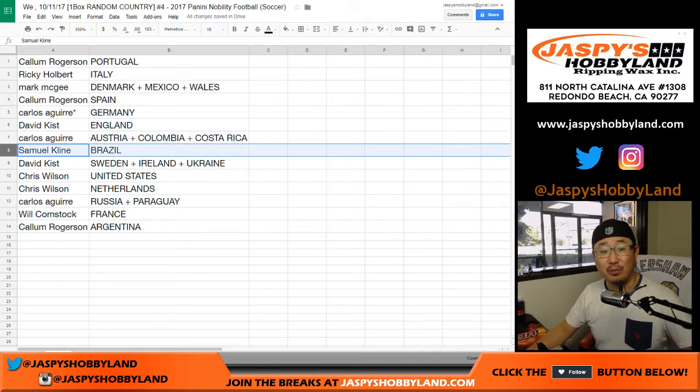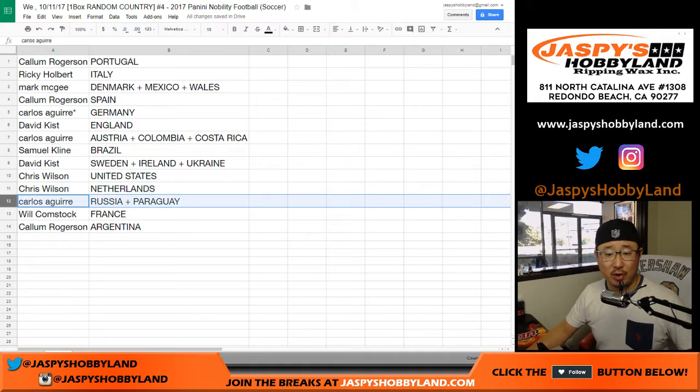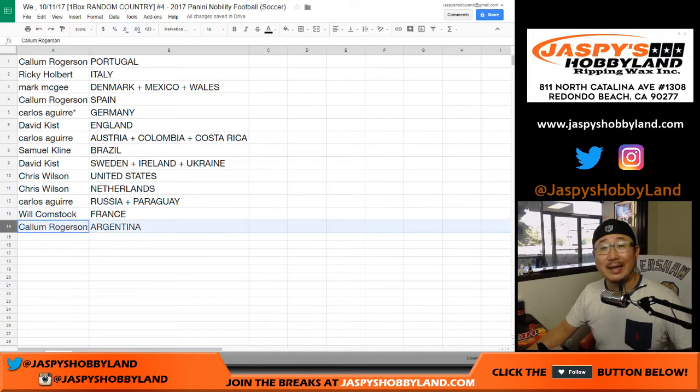Samuel Klein with Brazil. David Kaye with Sweden — excuse me — Ireland, Ukraine. Chris Wilson with our United States. Not a good week in soccer for us. Chris Wilson with the Netherlands. Carlos with Russia, Paraguay. Will with France. Callum with Argentina.